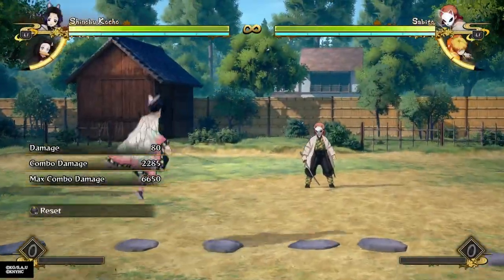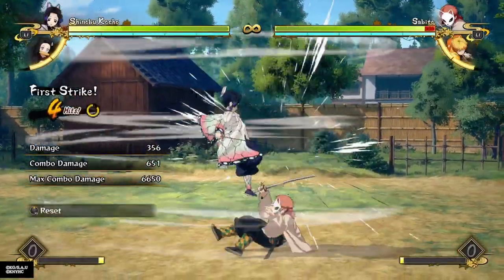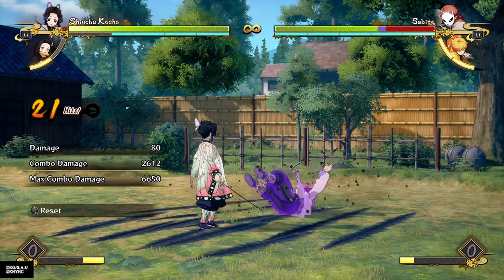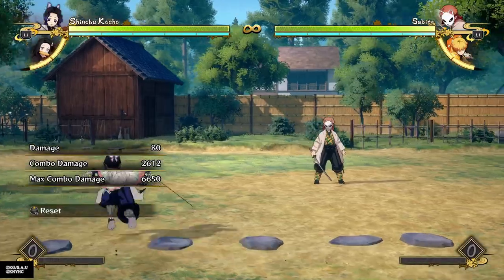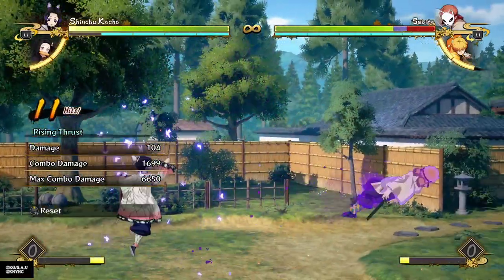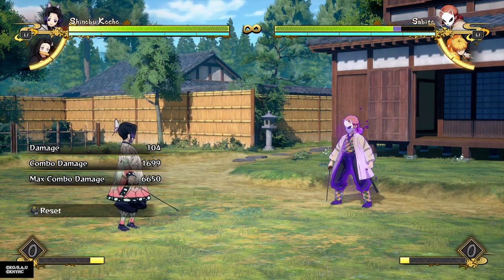Obviously if you want to do classic combos with your support you still have that option — a few attacks into the special move, and then because you're on the ground you can do poison, dash in, and get a hard knockdown with decent damage and meter gain. You could also go for poison at the end if you want. If you get a combo off of your tilt attack, you can do an aerial tilt attack into a grounded attack string into poison, and that does pretty decent damage for Shinobu — for any tilt attack starter, getting that much damage is pretty great.